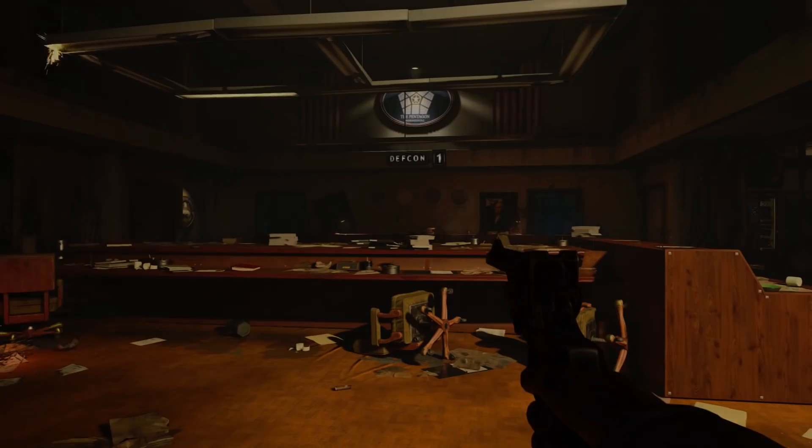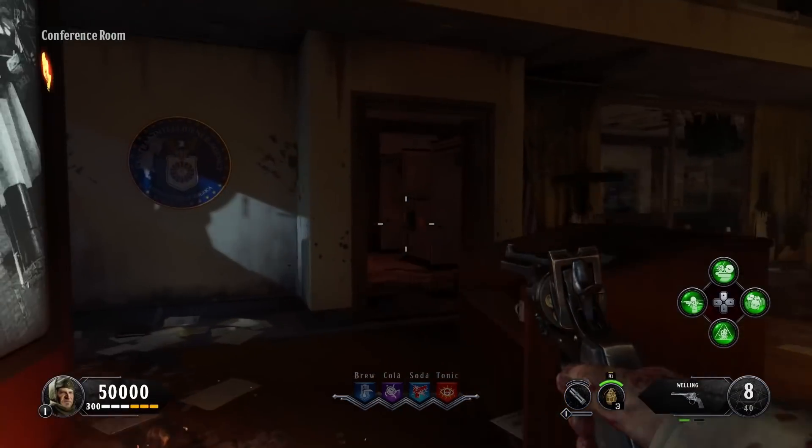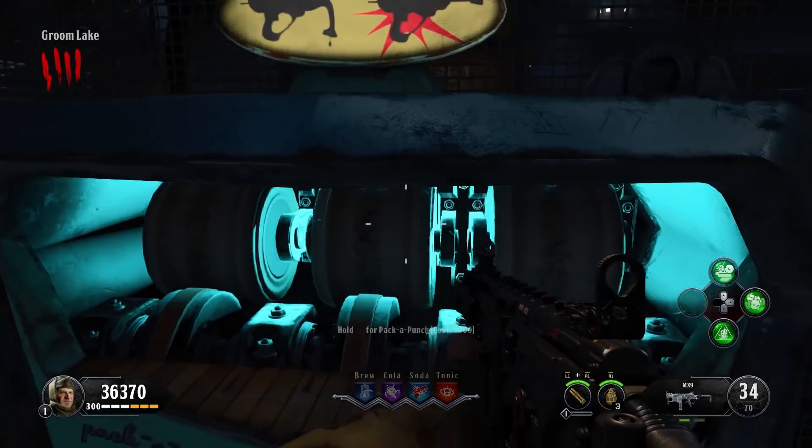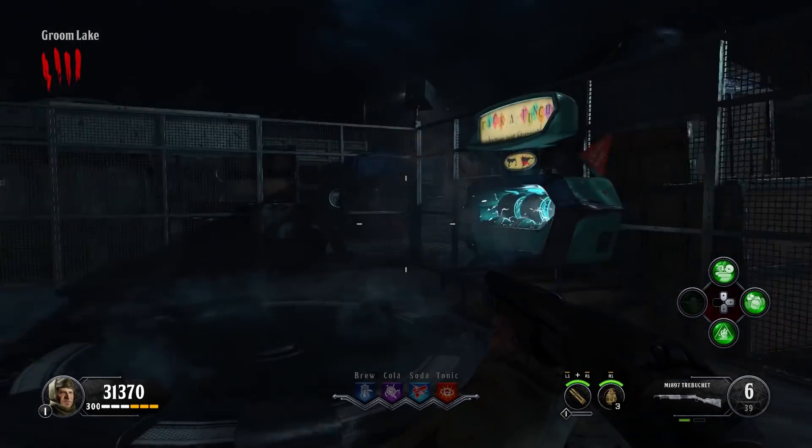Eric here and today we're going to look at more Call of Duty Black Ops 4 Zombies. This is Classified, the Pentagon map, and the remake of 5 from Call of Duty Black Ops. I'm going to show you how to get the Pack-a-Punch in this one. This one's a little trickier than some of the other ones, but it's still not too bad. We'll go through it real quick.